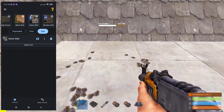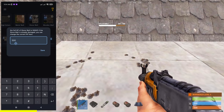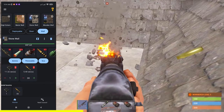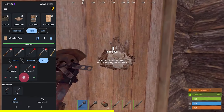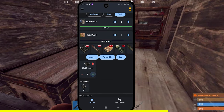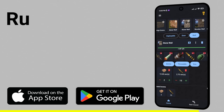But before we start the video, massive shoutouts to the sponsor of today's video, Rust Raid Tool. If you're anything like me and have not yet memorized every single raid cost in Rust, this one could potentially save your entire wipe. It's a free app that allows you to calculate exactly how much of any explosive or tools you need to finish breaking any item in Rust based off its current durability, and it will show you how much it will take to raid no matter what your raid equipment is. You can get the app for free on the App Store or the Google Play Store today. Now let's get back to the video.